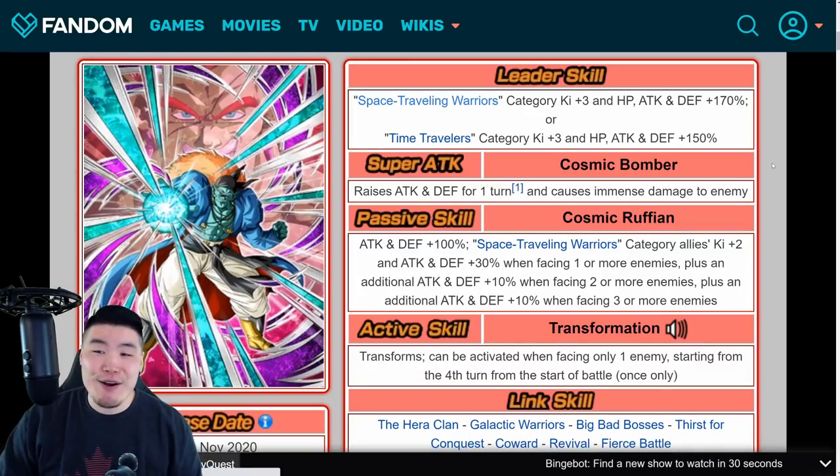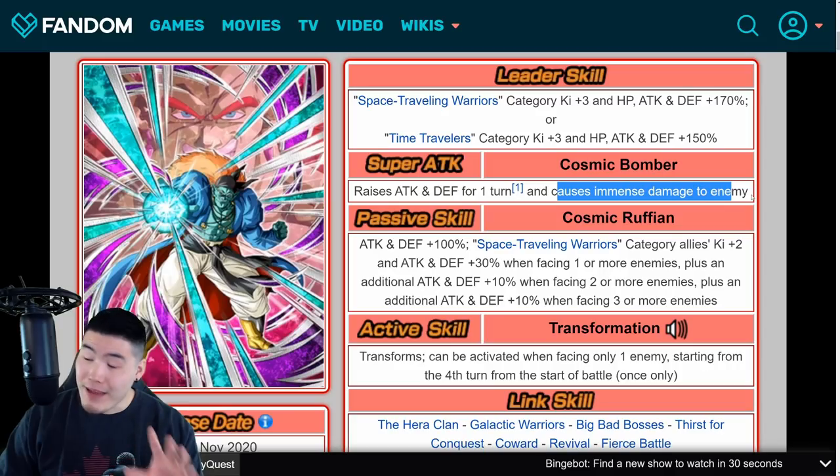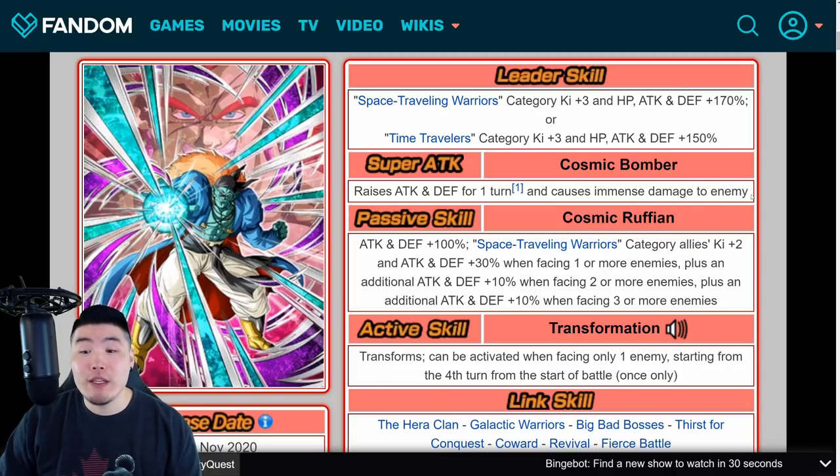Popping over to the kits now, starting with the main new unit — Bojack. Leader skill is Space Traveling Warriors category Ki+3, HP, Attack, and Defense plus 170%. Or Time Travelers category Ki+3, HP, Attack, and Defense plus 150%. Super Attack raises Attack and Defense for one turn and causes immense damage. Passive is Attack and Defense plus 100%; Space Traveling Warriors category allies Ki+2; Attack and Defense plus 30% when facing one or more enemies, plus an additional 10% for two or more, plus an additional 10% for three or more.